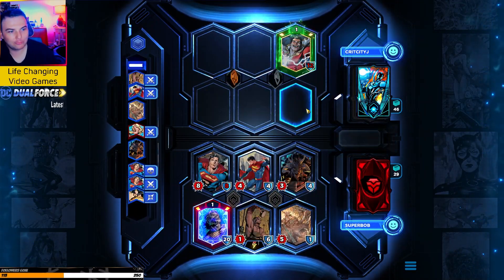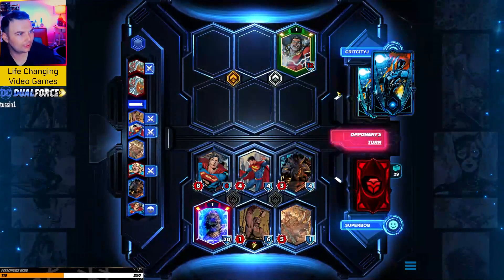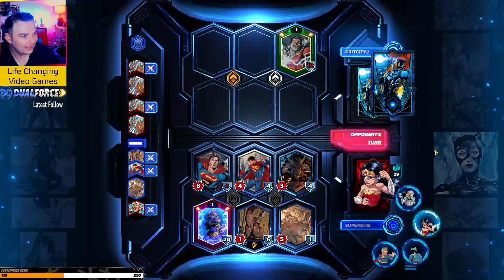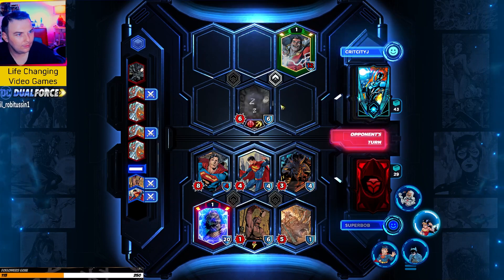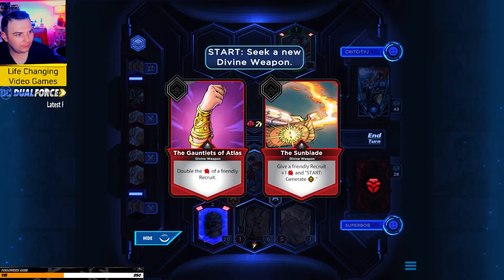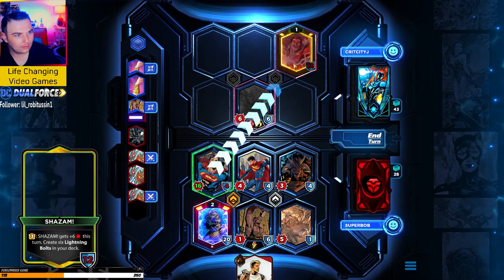I think we got Crit City on the ropes here. He's going to draw a card — who's he got? Batman. Okay, but he's hidden. So this is it — this is the game. We'll double the damage of a friendly recruit and give that to Superman. And that's the game.